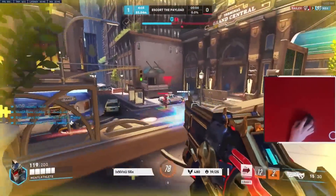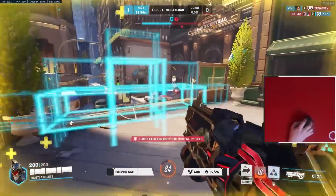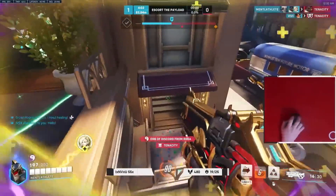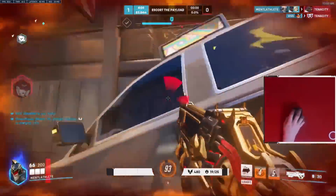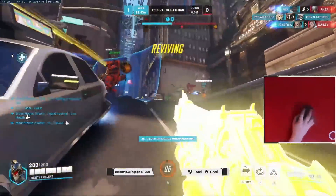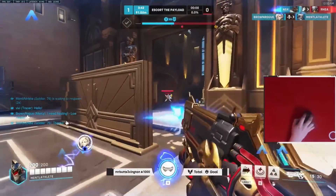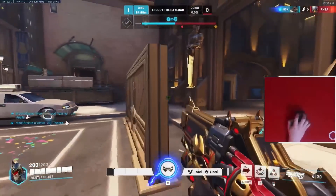If you're up against brawl tanks like Junker Queen, she can pivot but not to high ground - so maybe take the high ground. If you're up against characters like D.Va and Doom that can pivot really aggressively, you have to be watching them even if you're not shooting at them. The moment they start to pivot to you, you get out immediately or you'll easily get punished.